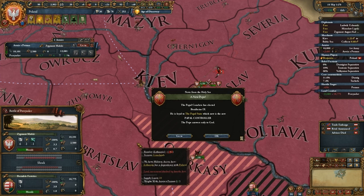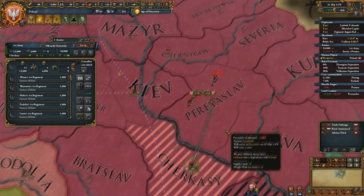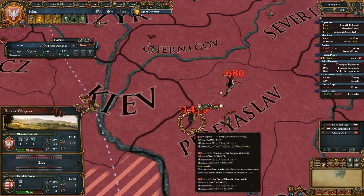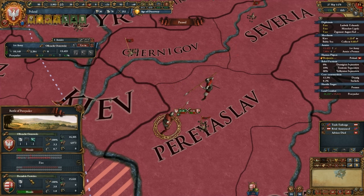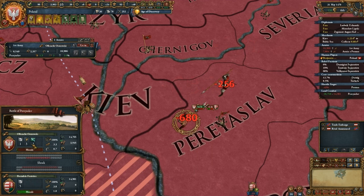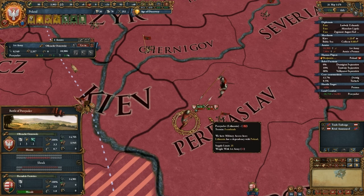That was pretty bad rolling. I just finished saying I'm not too worried about this, and then I rolled really badly. That's what some bad rolls in a battle can do — it can mean the difference between a win and a loss. Hungary's been rolling really, really well, and I've been rolling really, really terribly consistently.